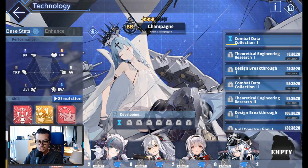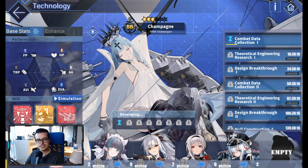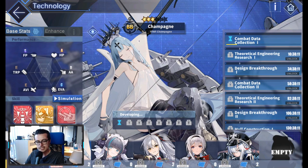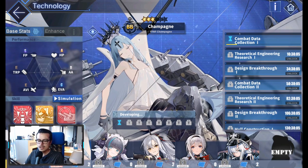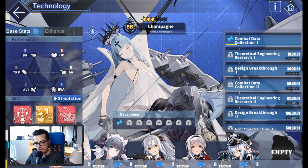Hey guys, bringing you another video. So today PR3 was released. It was announced about a week ago. All the ships are available on EN. We got them at the same time as EN and JP, which caused a bit of a controversy. People were saying that we didn't have enough time with PR2 in order to catch up, so a lot of players have incomplete PR2 ships. But anyway, we have PR3.